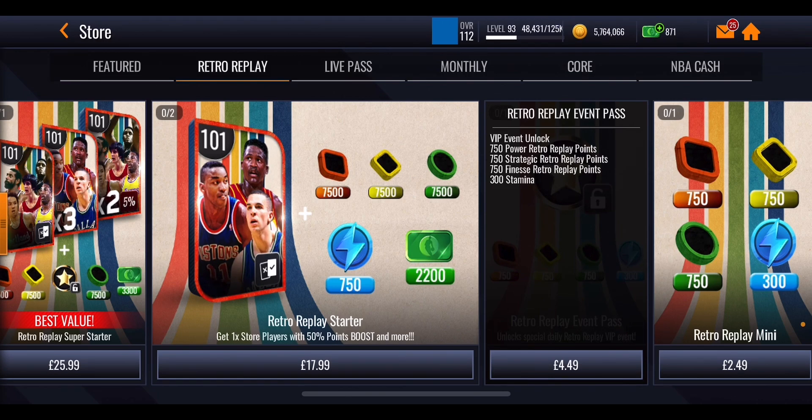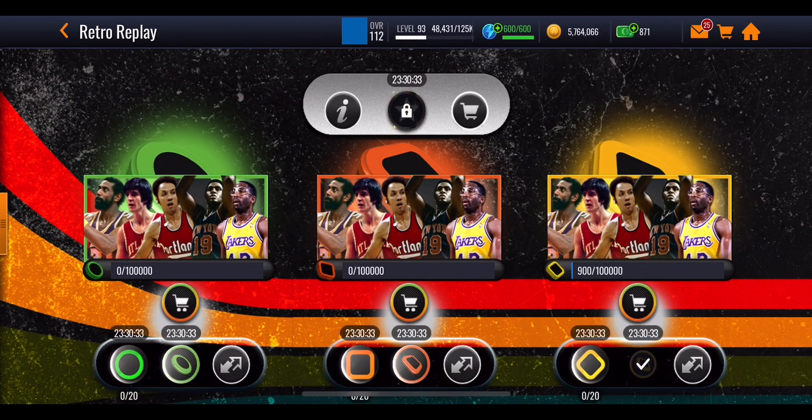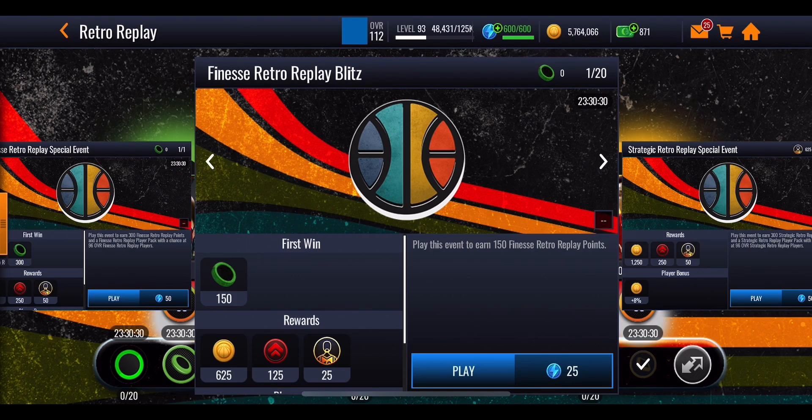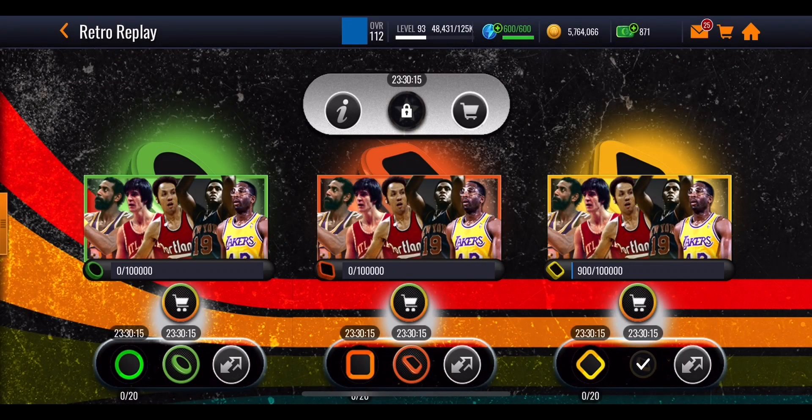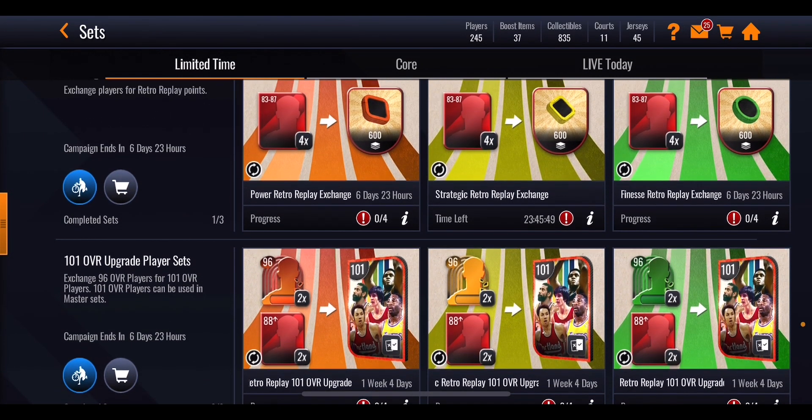There are also some extra store masters. You can see this pack over here is going to give you a 100 overall select pack, and each of the store masters has a 50% points boost on them. That's going to be really useful in helping you get through the main events more easily and getting some more points, because instead of 150 points, if you have one of those guys it's going to give you 150 points plus 50% more — that's 75 extra points on top of what you're usually getting from every single one of these blitz events. Once you've got a bunch of these 96 overall players you want to go ahead and look at the sets themselves, because that's where you exchange those players to get yourself some higher overall players.